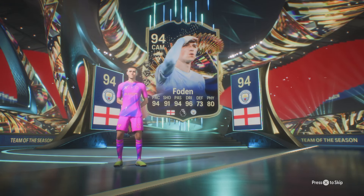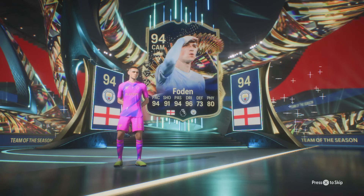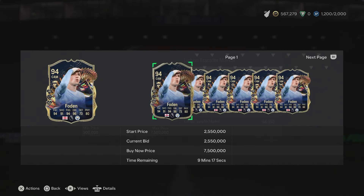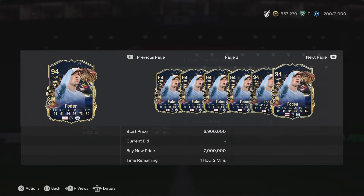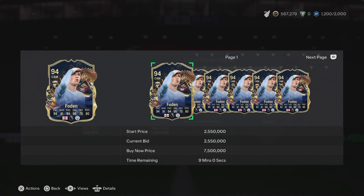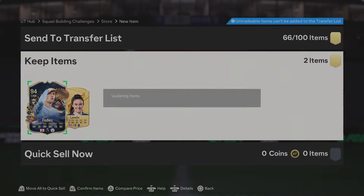Foden! Let's go! Oh my lord - the 94 pace, 91 shooting, 94 passing, 96 dribbling. Is that finesse shot plus as well? Trickster plus - oh my lord! How much is he worth? I didn't think it would be worth that much - I was thinking maybe 400, 500k. No way guys, that is actually a huge W! Phil Foden - you love to see it guys. What an 86x2! Happy days - let's store that to the club and open the rest of these.